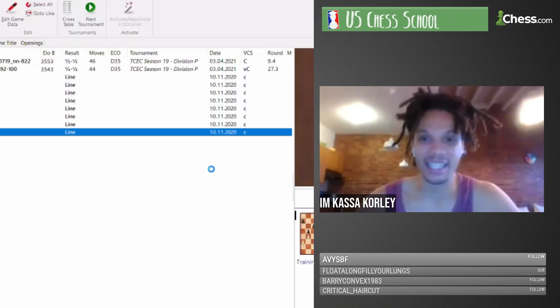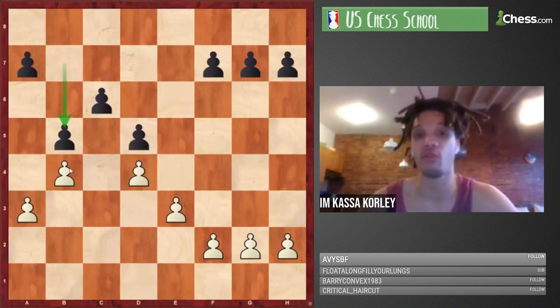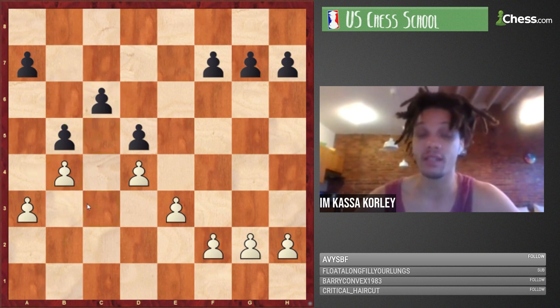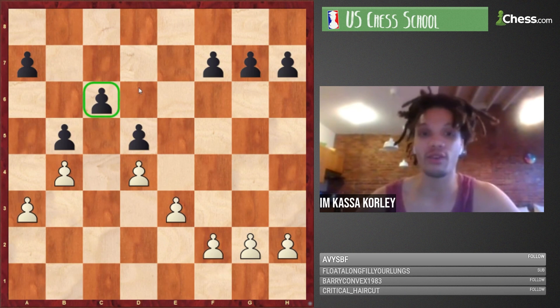Skeleton 8: black plays b5 after a3, and b4 is something to know. When white plays b4 with the knight still on c3, even though you have a backward pawn on c6, the knight can install itself on c5. This is a very double-edged structure — you need to be confident dealing with the backward c pawn, maybe getting the knight to c4 via d6 or b6, or undermining b4 with a5.